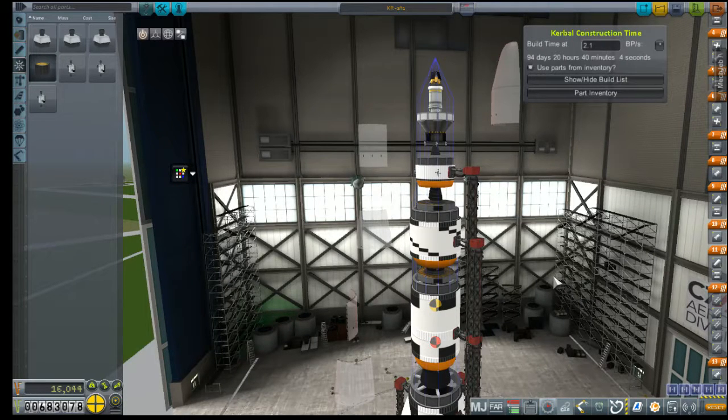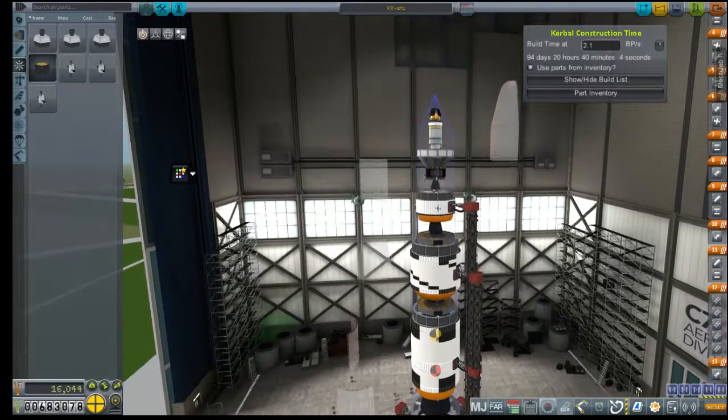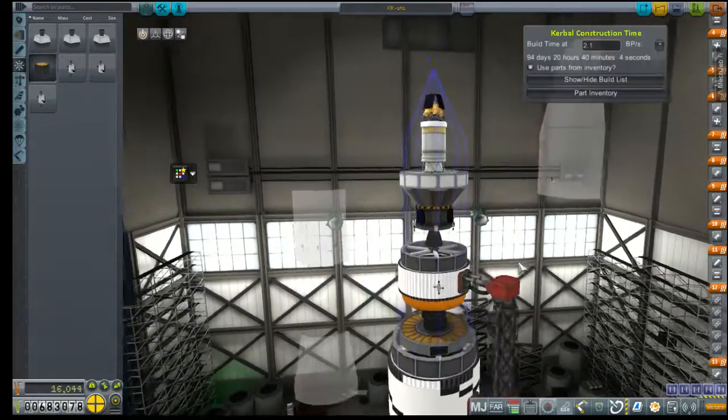Hey everybody, welcome back to Kerbal Space Program RP-Zero, the mod suite for realism overhaul setup of mods for Kerbal Space Program. Last time I talked about building a new launcher so that we could land something on the moon, and this is what I've come up with.